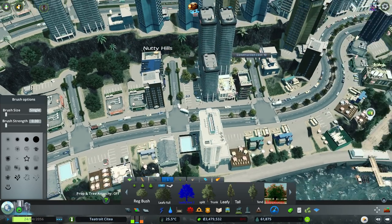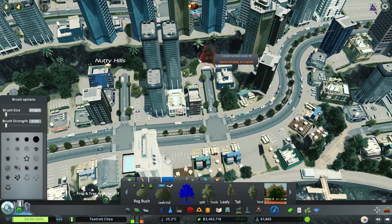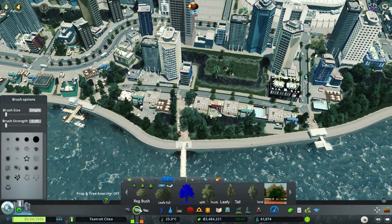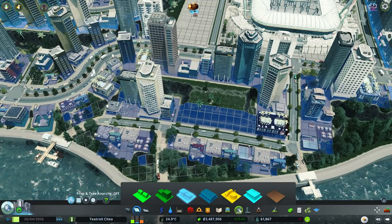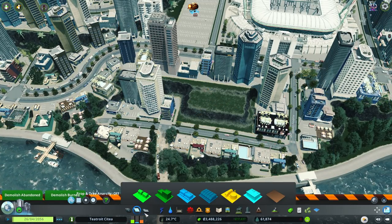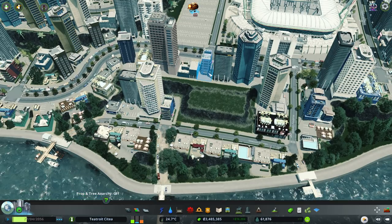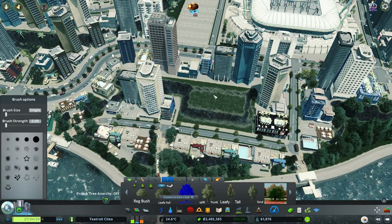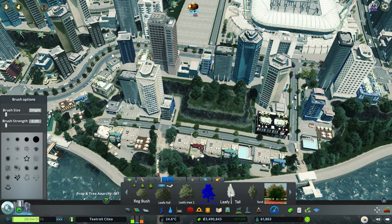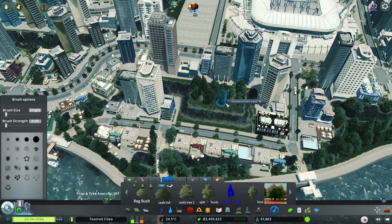Then we can blend that into whatever we end up having over this side. I'll probably fill up some of these gaps around here as well. These are called Leafy Tree, Leafy Fall, Split Trunk, and Leafy Tall. I just think they're a nice tree — not basic looking, but they sort of fit in with all the different styles of maps really well. And they're a good way of hiding all these little bits of terrain that look a bit odd.